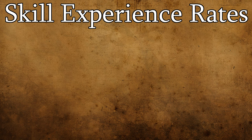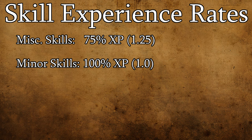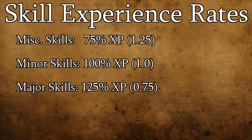Let's check out just how much faster our major and minor skills progress. Morrowind's code defines minor skills as the standard skill bonus rate at 1.0. Miscellaneous skills come in 25% slower at a rate of 1.25, and major skills progress 25% faster at a rate of 0.75. There is conflicting information from several sources that say major skills actually progress 42% faster — rounded up from 41 — compared to minor skills. Although this ultimately won't change any decisions we make, it's good to have this information out there.